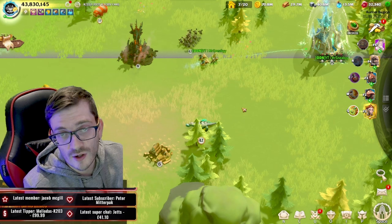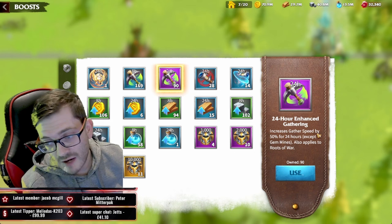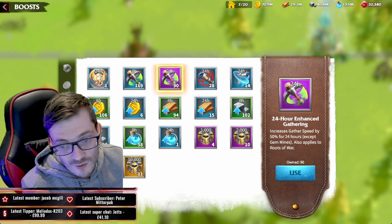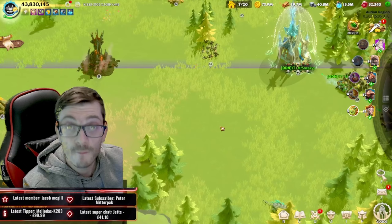Now, how can you speed it up even further? We need to talk about artifacts, the gathering talent tree, and most importantly the Gathering Enhancement. This gives you a 50% increase to gathering speed for 24 hours, which is absurd. I've got an abundance of these and I never run out — just keep getting more and more. Don't be afraid to use them. If you're running under 24 hours, just pop the eight-hour ones and you're going to be cooking.